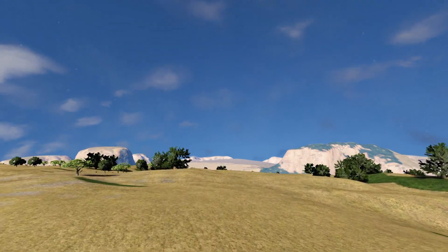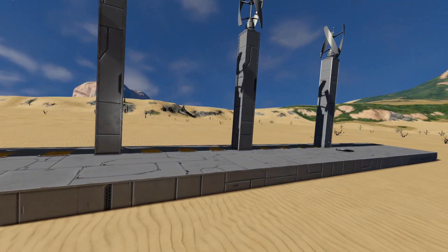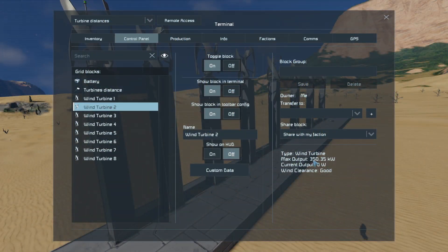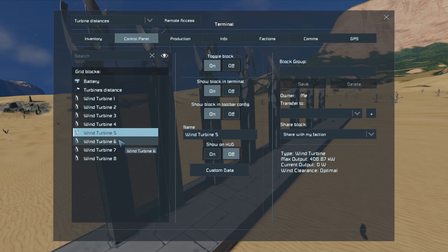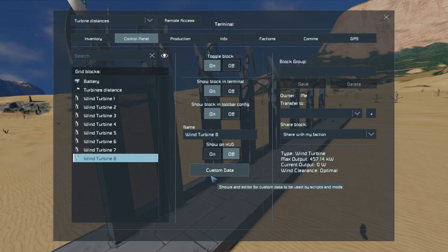So what distance apart do turbines need to be to keep maximum output while being as close together as possible? Here's a selection of turbines: 2 apart, 3, 4, 5, 6, and all the way up to 8 blocks apart. We're looking for the highest reading. Two apart isn't as good because of the adjacent turbine. Three is starting to get better, improving up to 7 blocks apart at 448, then 8 blocks apart — there's our magic number: 457.14. So the optimal height is 9 blocks from the ground including the one on the ground, and they need to be 8 blocks apart.